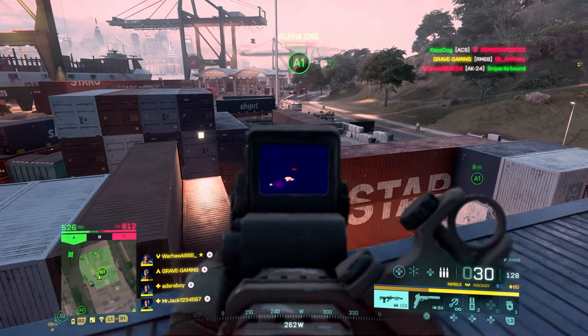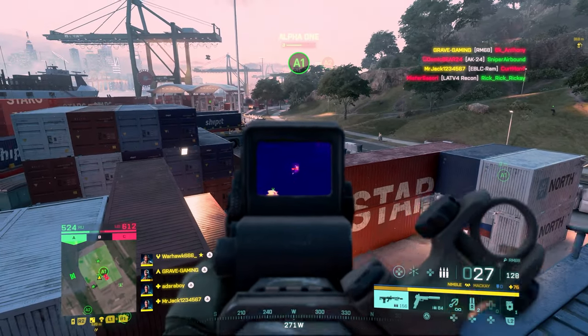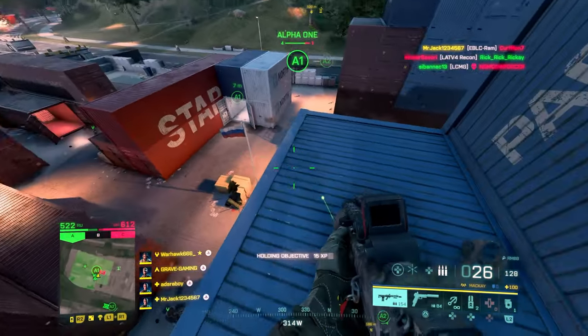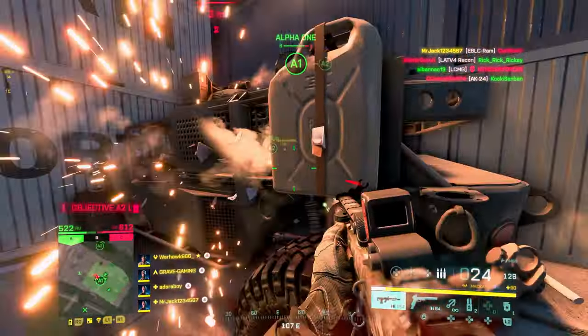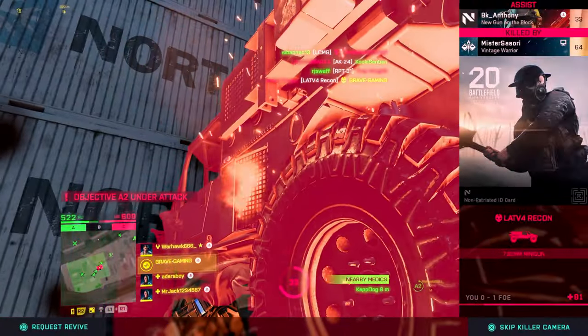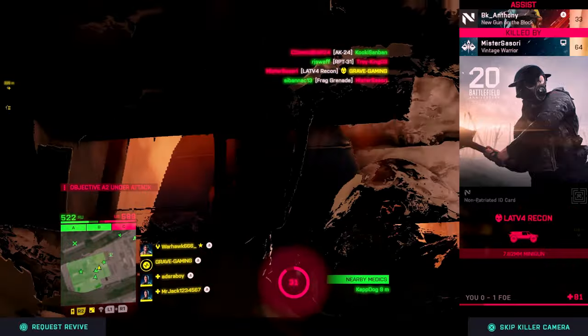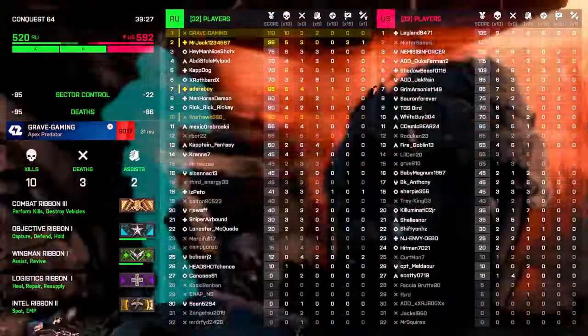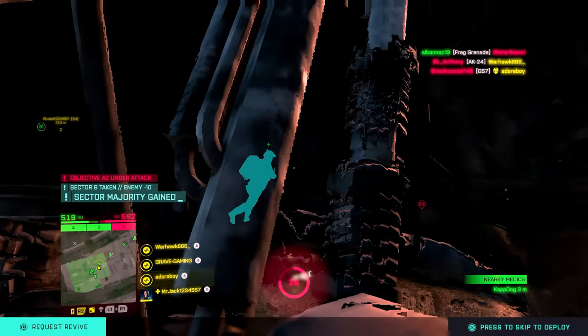They reduced the traversal sprint delay when barging through doors. You will now be able to barge through doors while sliding. They also fixed an issue that would cause traversal sprint to become broken upon quickly exiting a vehicle — I've had that problem a lot, where I would get out of a vehicle, try to start to run, and traversal sprint would not work. Your weapon would not come up, and you're pretty much just walking at a quick pace and not running.